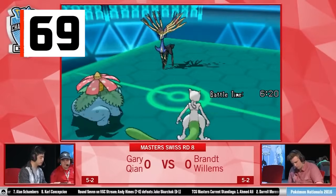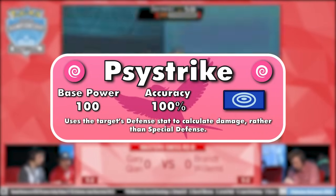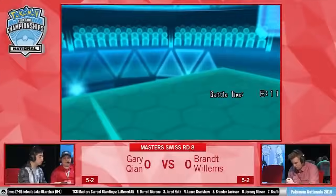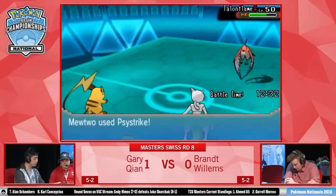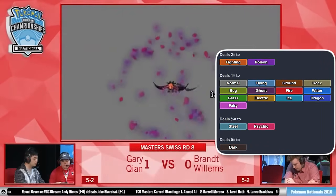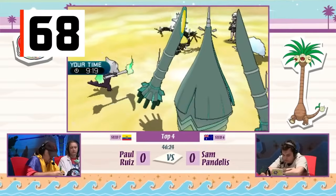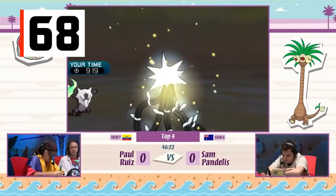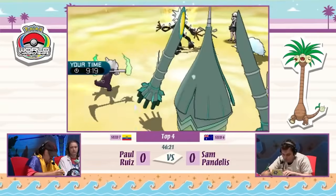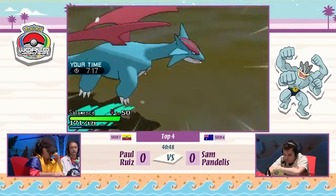Mewtwo picked up a signature move four generations after it was released, getting Psystrike in Black and White. It's a 100-100 Psychic-type special attack, but deals damage based on an opponent's defense rather than special defense, allowing a Pokemon to attack a target in two different ways depending on which defense is lower. Psychic moves can be clicked pretty liberally since they hit 15 types for neutral or better damage. Tail Glow is the boosted form of Nasty Plot, increasing special attack by three stages rather than two. That means a Pokemon at neutral stats will be 2.5 times stronger on the special side after one use, and four times stronger after two — just one use can give a Pokemon the power to sweep through an entire team.